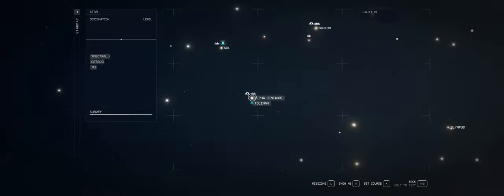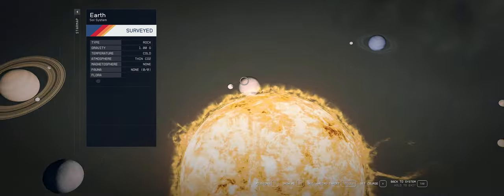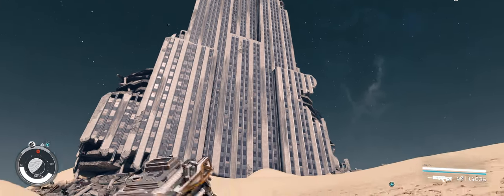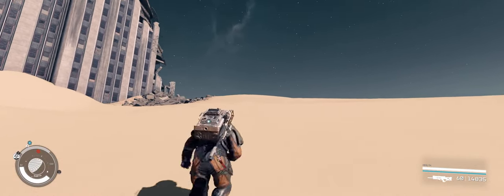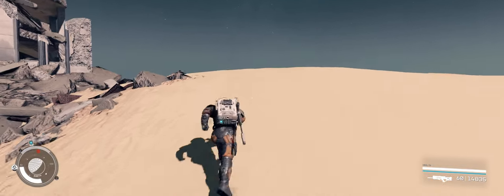From Alpha Centauri, visit the Sol star system and find the landmark on Earth. Upon landing, follow the quest marker or as shown on the screen to find the New York snow globe unscathed at the foot of the Empire State Building.